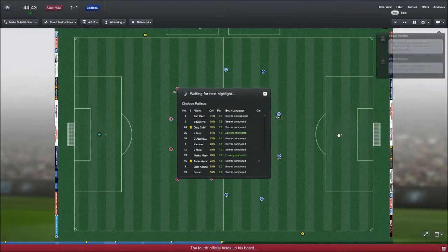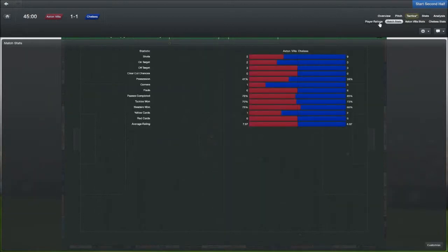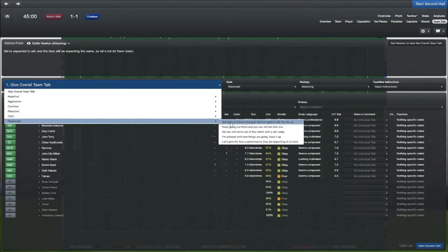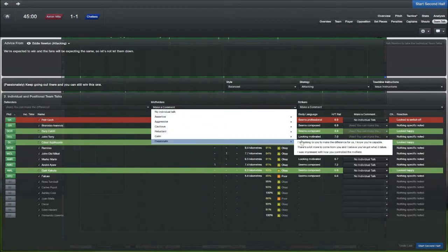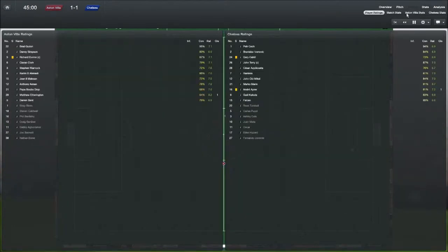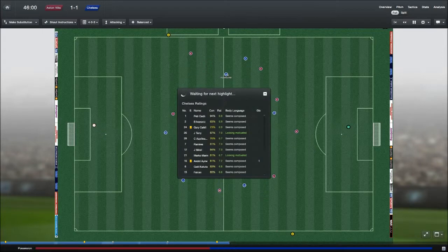Cahill's been booked. Two minutes of extra time. Looking at the match stats — we are doing well right now. In terms of the half-time team talk, we need a really good reaction. Cech looks switched off. Cahill, Ivanovic, Ramirez and Kakuta look happy. Let's go on to the second half and hopefully put this game to rest with a win.